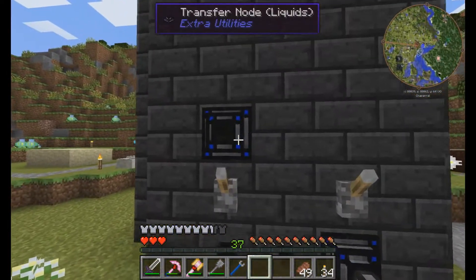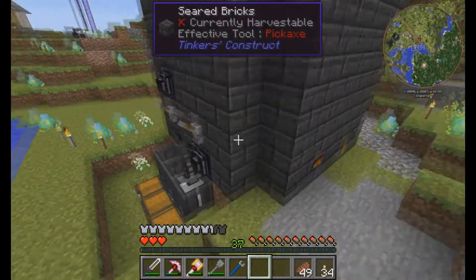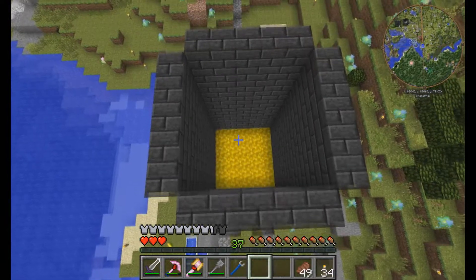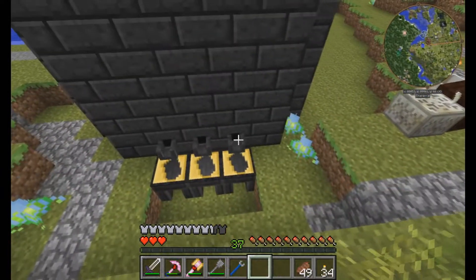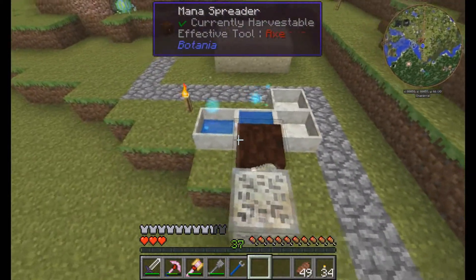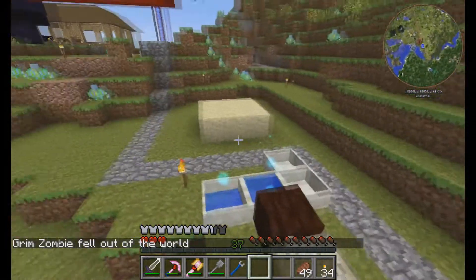The transfer nodes can easily pull items out of the smeltery — that's a good idea. It's got gold, or maybe aluminum brass, maybe Electrum — I don't ever really look at the actual liquids themselves. So we have a runic altar, a mana spreader, and some mana pools here — some more Botania.